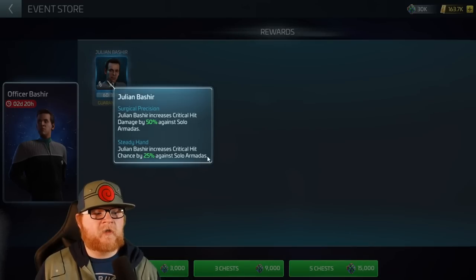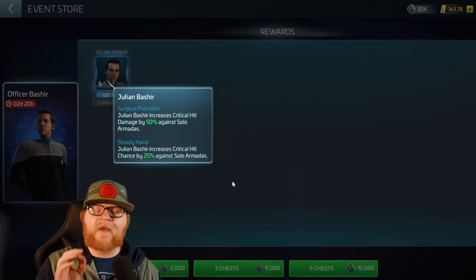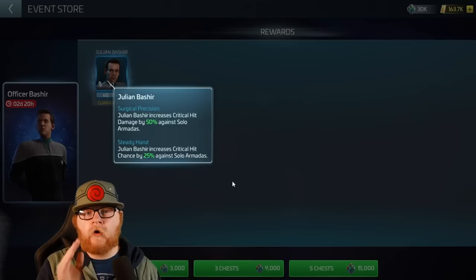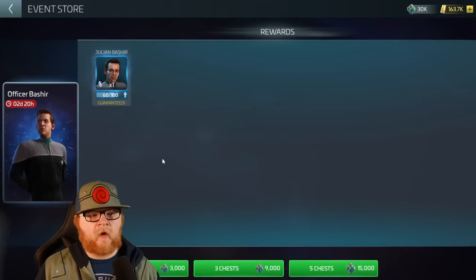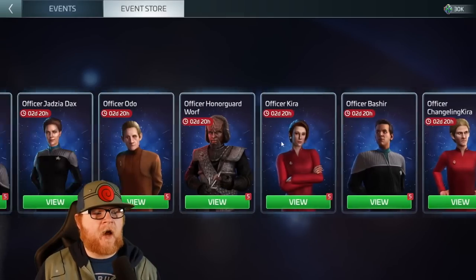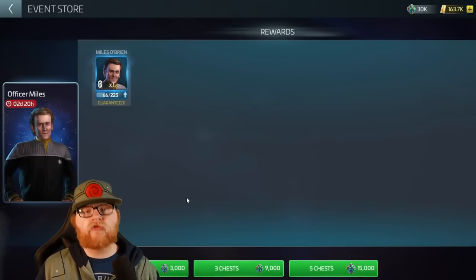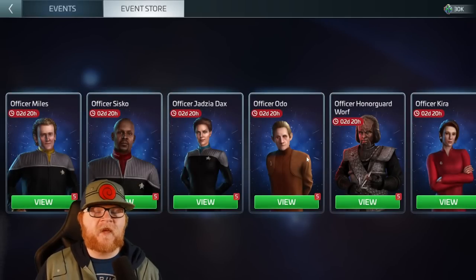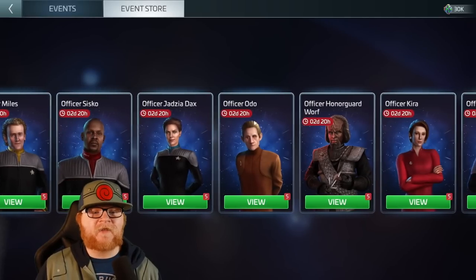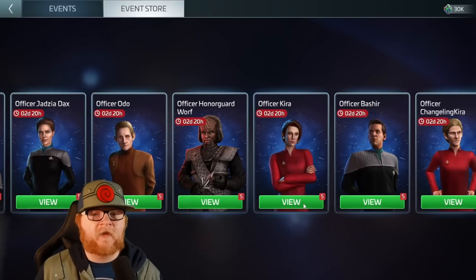A lot of you were needing Bashir — you had not maxed out Bashir, not gotten him to the level you'd want. Bashir is a very important officer, especially for solo armadas. His officer ability is incredibly important: I think critical builds are the go-to for any type of armada, and he helps out your solo grind tremendously. Then you've also got Miles O'Brien, who some people don't give the love he truly deserves. He is a very, very good officer. Neither of these have the best sourcing, but some here have no sourcing at all — Jadzia Dax, Odo, Bashir, and Kira still do not have active sourcing in the game.